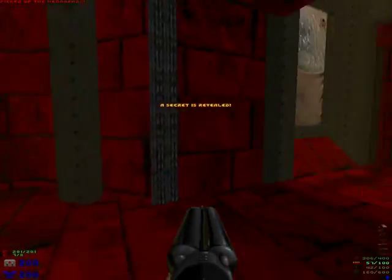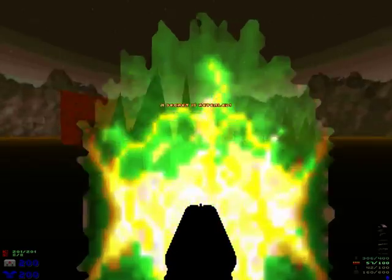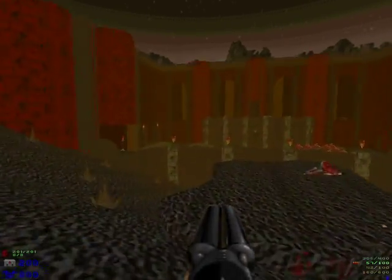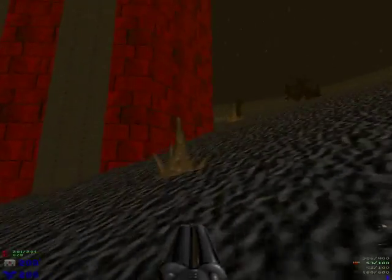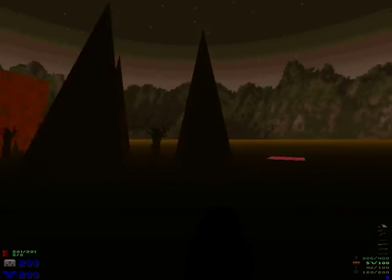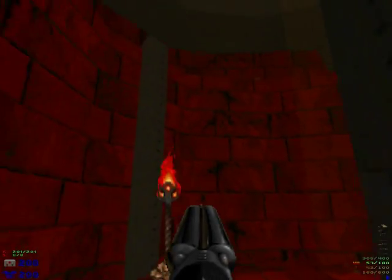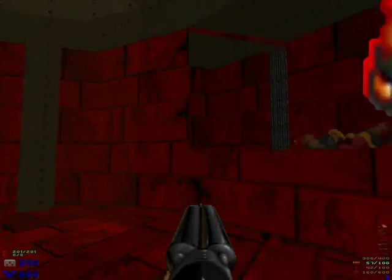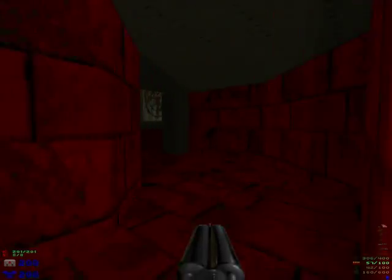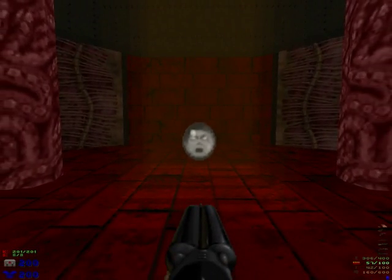I have one last secret to show you. Here is another non-obvious one, and this one leads backstage. That's pretty funny - you're not supposed to go there, there's nothing to get, but here you are. We can go up there again and exit the level. If we teleport down there, you can lower the platform again by pressing a switch. Let's go through - I'll see you then.